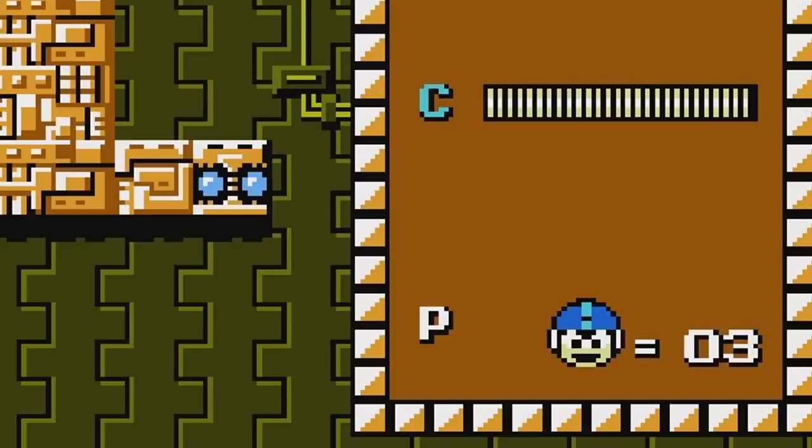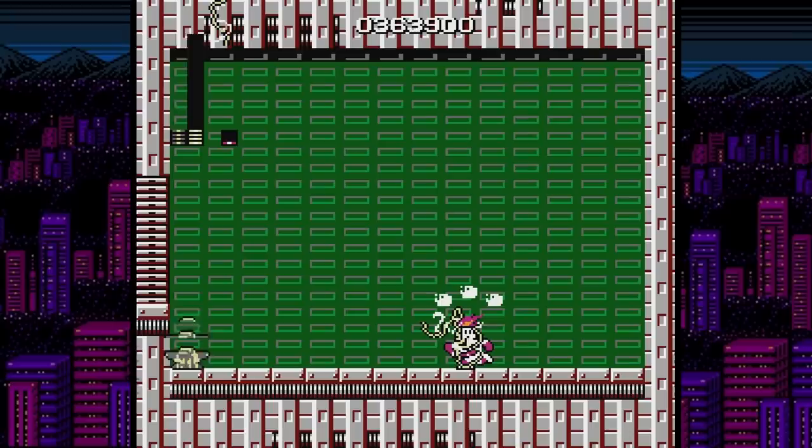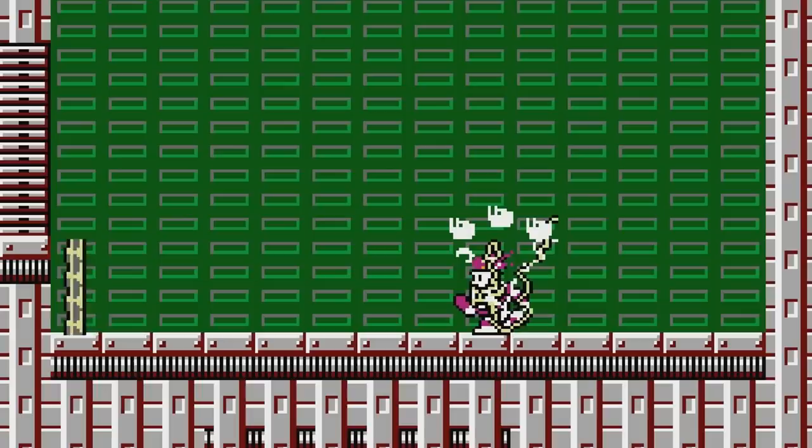In Mega Man, there's a very easy exploit that anyone can do. The game has two different pause buttons: select and start. Start brings up a menu where you can switch your powers around, but select simply pauses the game with no delay. If you fire a weapon that doesn't disappear, you can repeatedly pause the game over and over with select to hit the enemy multiple times.